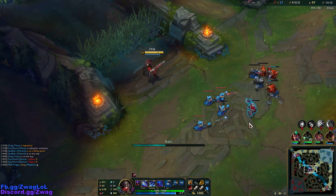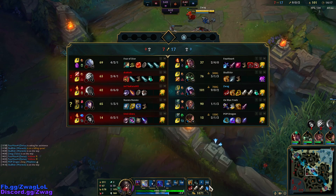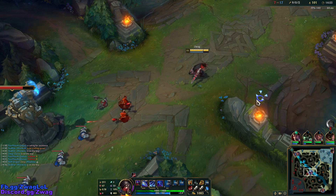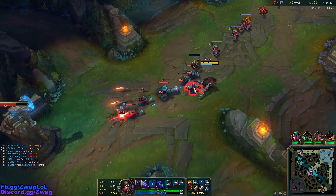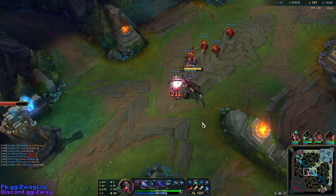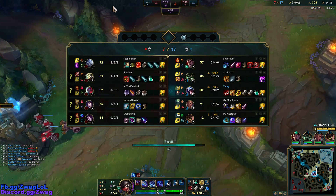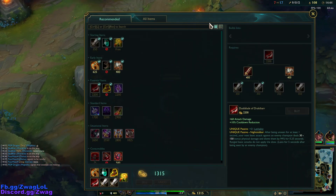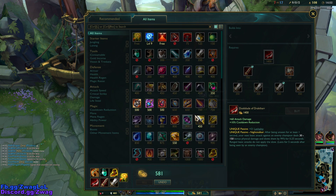I have 5 out of 5 Relentless stacks - that's good. We can get more lethality here. I'm going to switch to a Sweeper probably so I can roam and not be detected. Then we'll probably try and get their bot lane again.